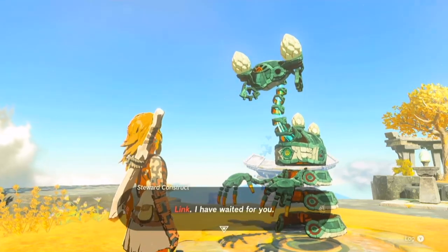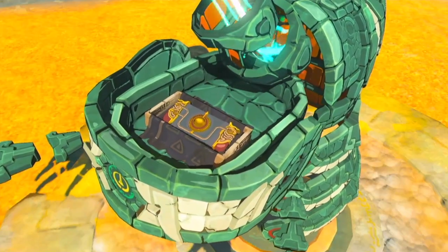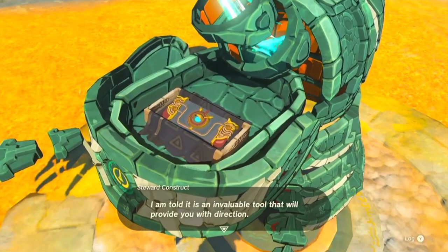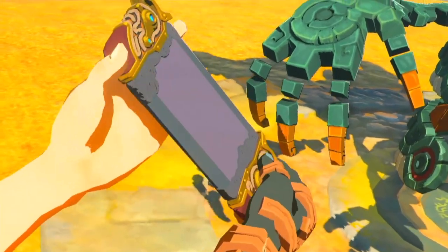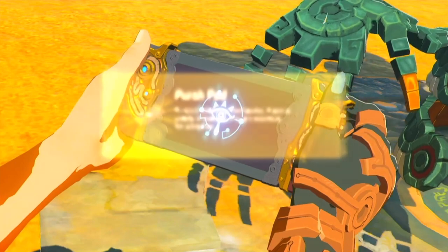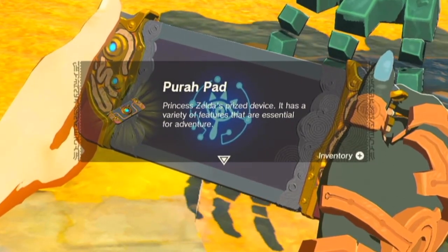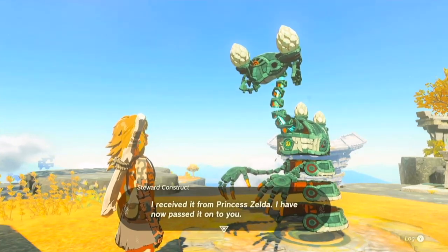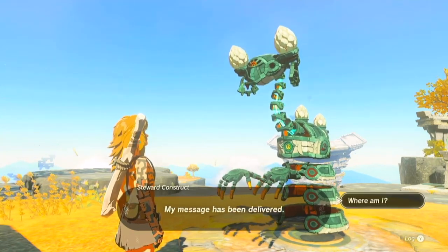A steward construct speaks: 'Link, I have waited for you. Princess Zelda left something for you in my care.' It looks like her Sheikah Slate — this is the Puripad. It's an invaluable tool that will provide direction. The front of it looks like a Nintendo Switch. Princess Zelda's prized device has a variety of features essential for adventure. The construct says Princess Zelda is waiting at the location marked on its map.